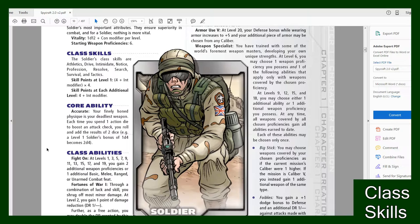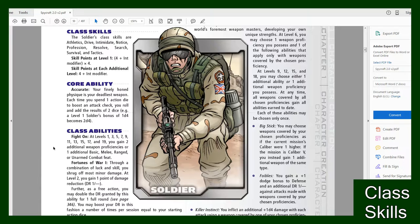So if you go back to your class skills where it tells you how many Skill Points you get at level one, right underneath that it'll tell you how many points you get every time you level up. For me, Skill Points at each additional level for my Soldier would be four plus my Intelligence modifier. Underneath that you'll find your character's core ability — for me I get Accurate, which comes with some really good bonuses. Write that down somewhere on your character sheet.